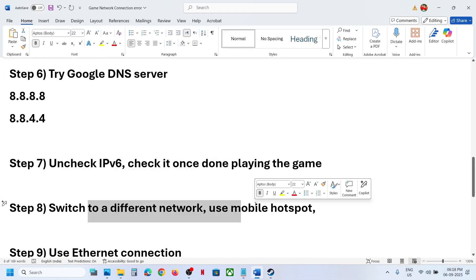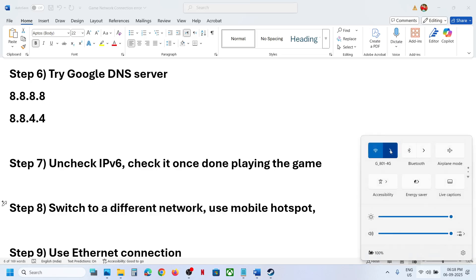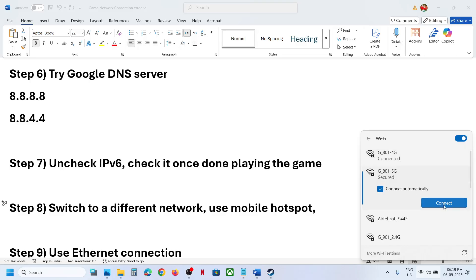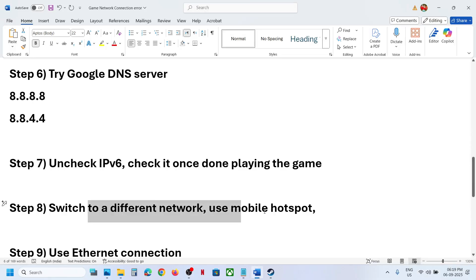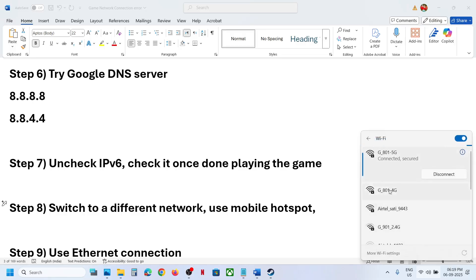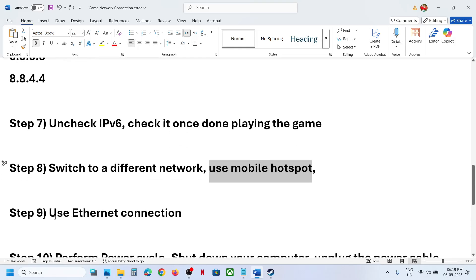The next step is to switch to a different network. If you have another network available, try connecting to it. You can even use your mobile hotspot — turn on mobile data on your phone, enable the hotspot, then connect your PC to your phone's network via Wi-Fi and launch the game.